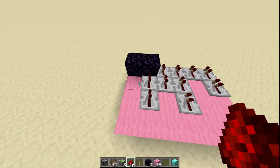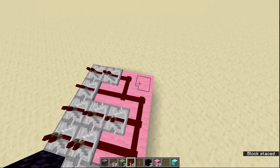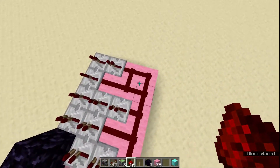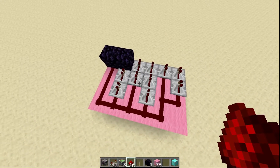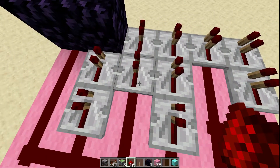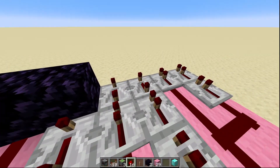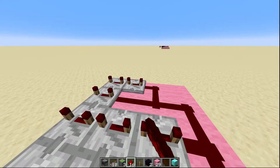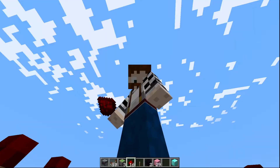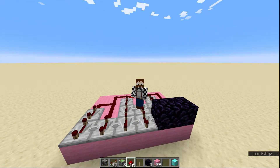Next, put redstone on all of the squares like this. Now, put all of the redstone repeaters — except for the one I'm standing on right now — on 4 ticks. Set each of them to 4 ticks, but not that last one. It's really important: not the one I'm stood on right now.